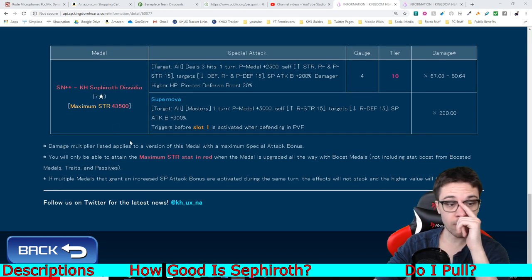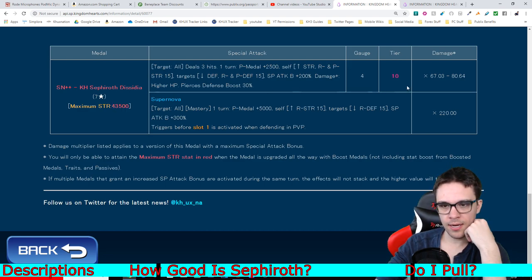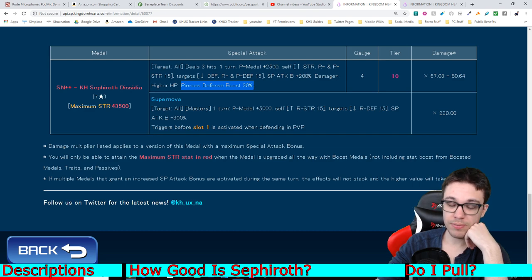The actual ability itself: Sephiroth Dissidia has 43,000 strength, which is huge. It costs four gauges, is tier 10, has a damage multiplier of 67.03 to 80.64 — one of the highest in the game. It's an AOE medal, does three hits for one turn. Increases power medal strength by 2,500 — currently the highest in the game. Increases your general strength, reverse strength, and power strength by 15 tiers. Lowers the target's general defense, reverse defense, and power defense by 15 tiers. Increases guilt buff by 200%, does more damage the higher your HP, and pierces enemy defenses 30% of the time.